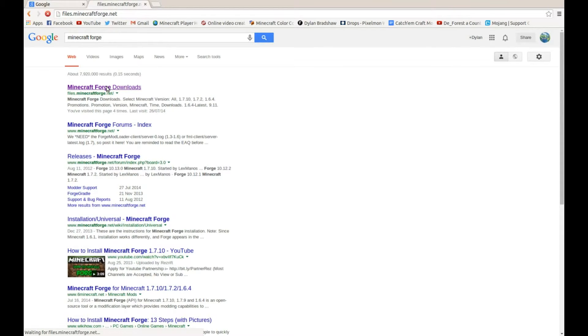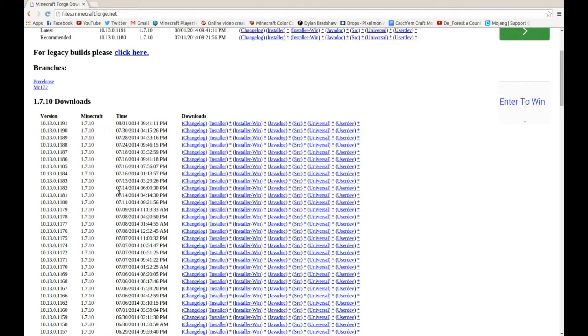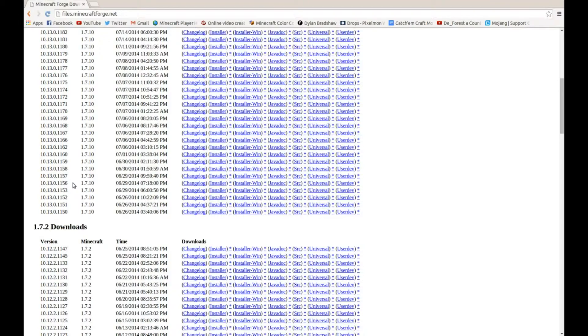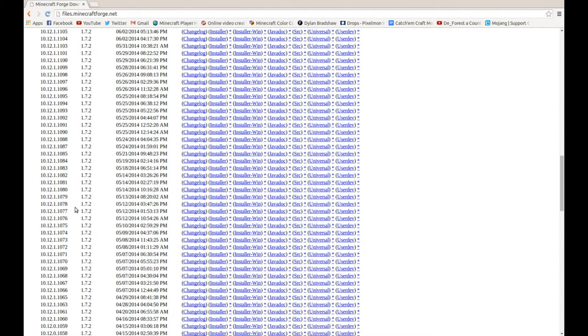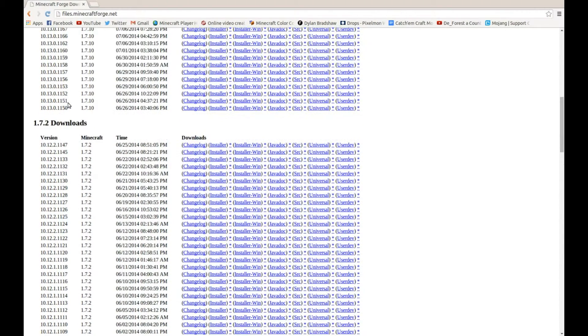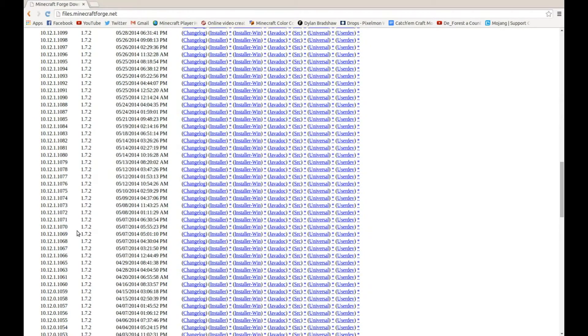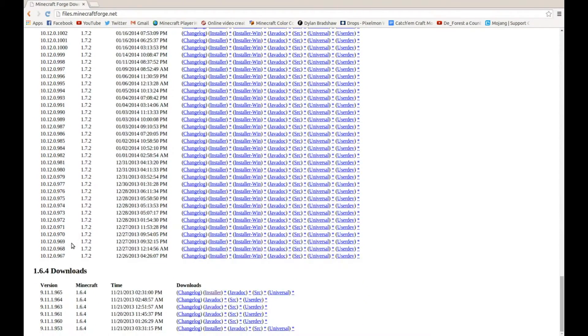Go to Forge downloads. To download the right one, look at the version labels. This is all the 1.7.10, this is all the 1.7.2. You probably want the first one at the top. If you want 1.7.2 or 1.6.4, there's not as many but just click the one you want.